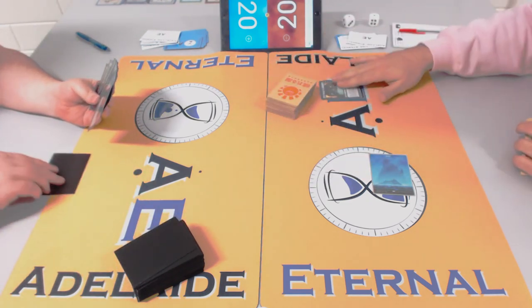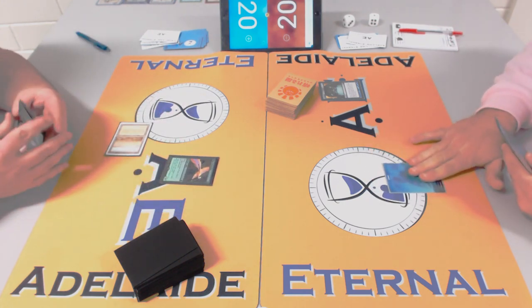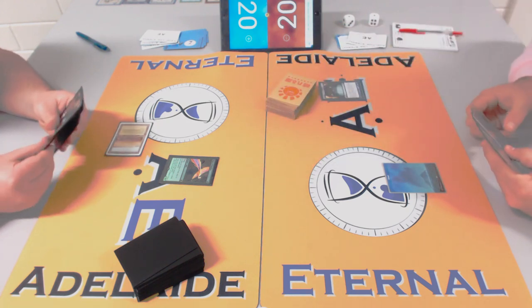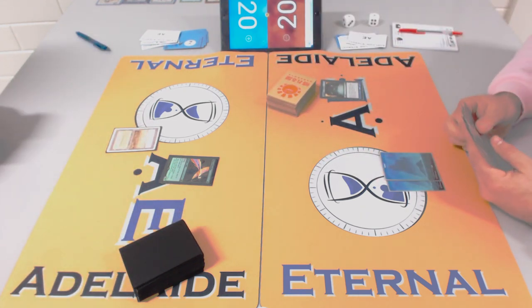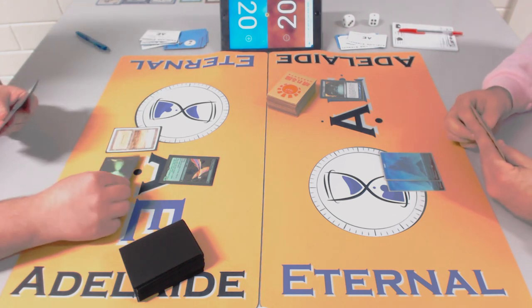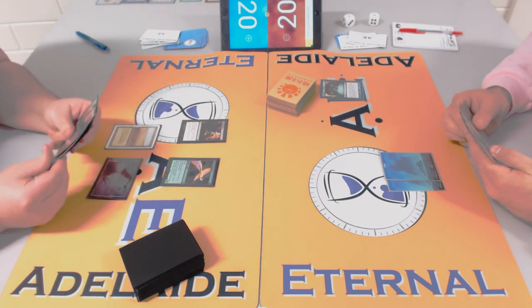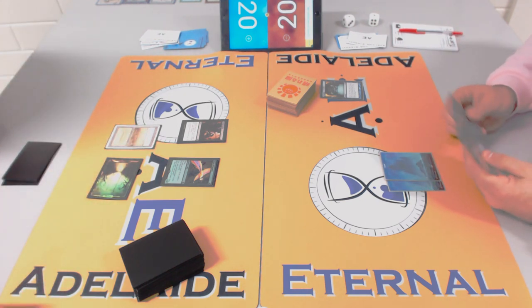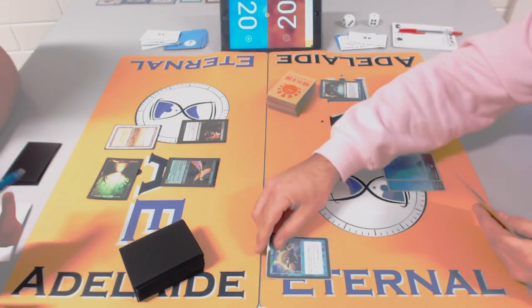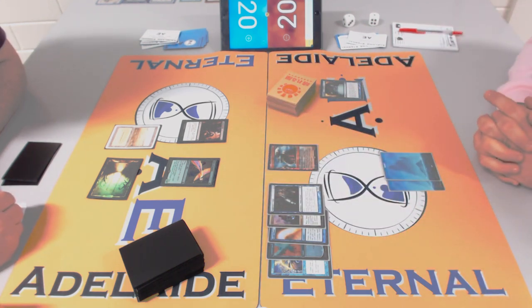If Rob had Back to Basics he could further punish James's greedy mana base, but I don't think he's running it. Rob's points include Jitte and Stoneforge, and once you get the equipment package in, Stoneforge is one point, Jitte is one — it's quite expensive to pay a point for Back to Basics too.